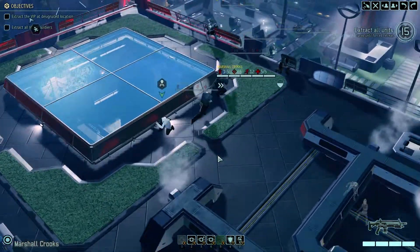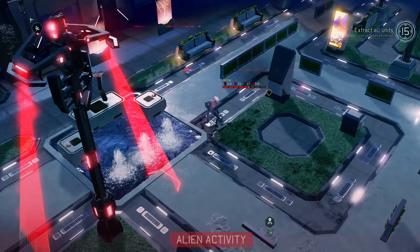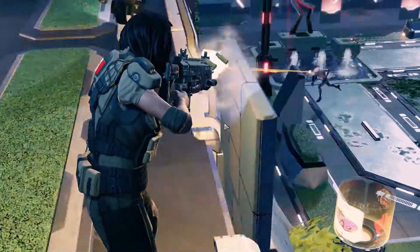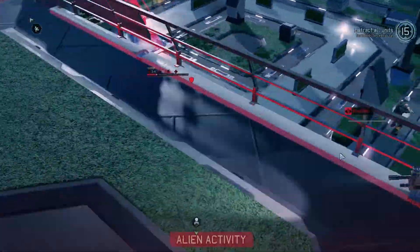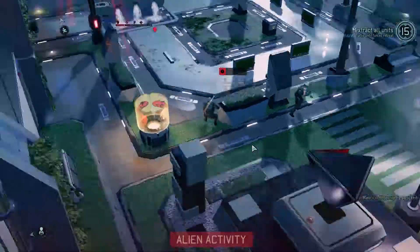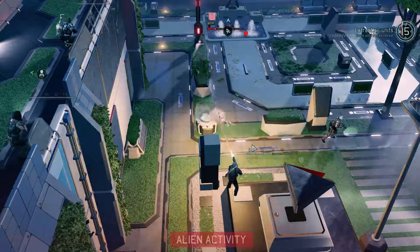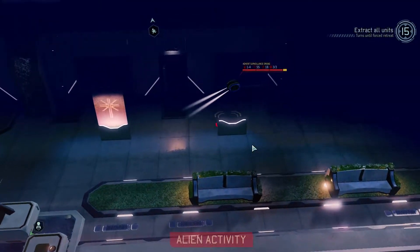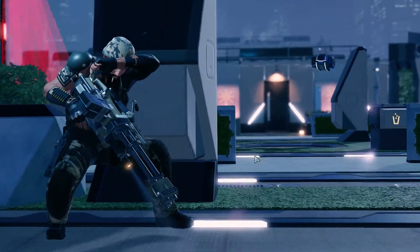Moving out. He will try to take cover and then do some psionic stuff — like panic or mind control. Come closer. Perfect. Woohoo! Three damage, that's nice. Oh, you revealed him. Come on now. Of course you panic.